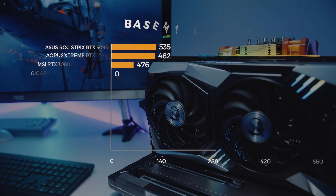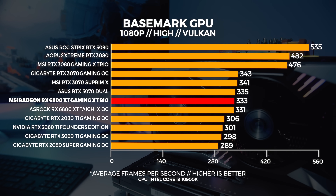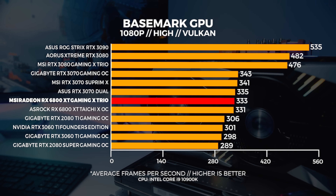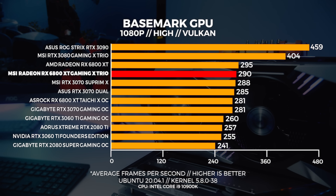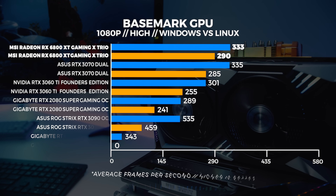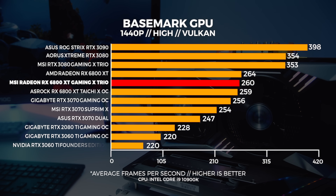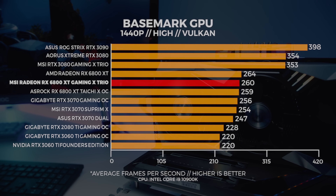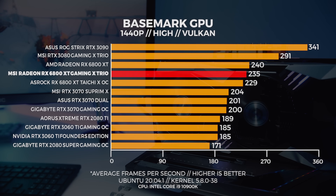Next up is Basemark GPU, which gives us a great indication of Vulkan performance in both Windows and Linux. At 1080p in Windows, the Gaming X Trio is about two frames faster than the ASRock card, which is surprising because most of the time it comes behind it — Vulkan is telling a different story here. In Linux at 1080p, the Gaming X Trio performs slightly faster than a 3070. At 1440p in both Windows and Linux, the Gaming X Trio comes in behind the reference 6800 XT in both cases.